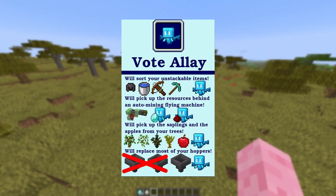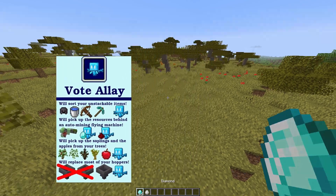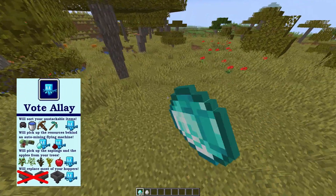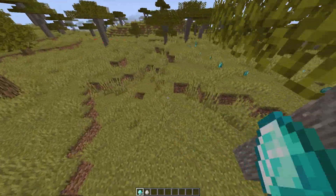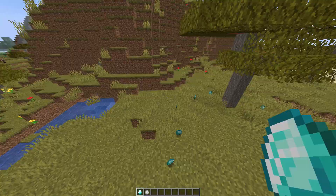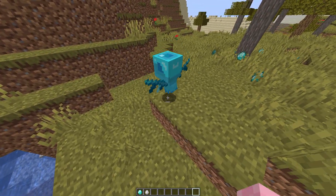Okay guys, so today I'm going to show you a new mob, the Allay, in Minecraft. I will just drop some random items — in my case, actually diamonds — in random locations under a tree. And yeah, that should be it, and then I will spawn the Allay.